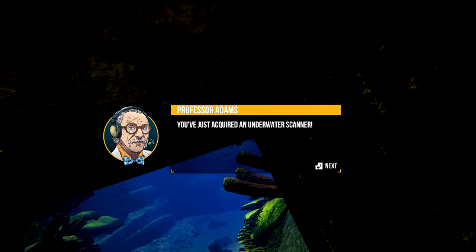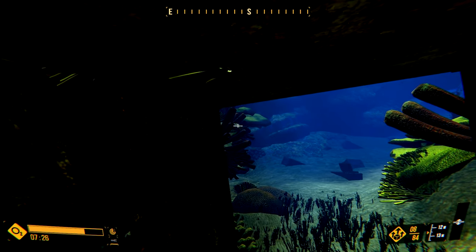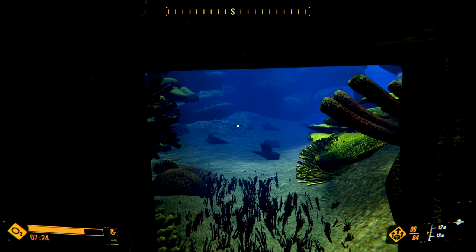You just acquired an underwater scanner. Use this prototype device to detect and mark all items worth your attention in your immediate environment. The scanner will detect interesting items as well as environmentally harmful contaminants. Time to save the marine life — use the scanner and find a contaminated creature, and if you can't find one, I'll make one for you, for demonstration purposes.